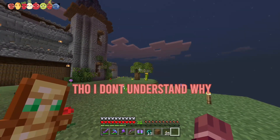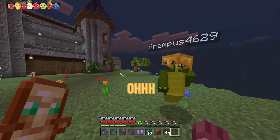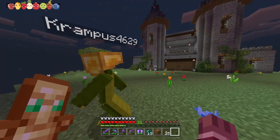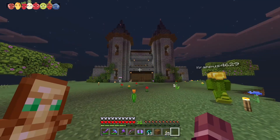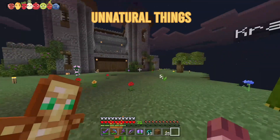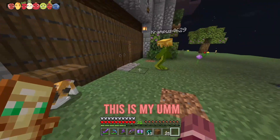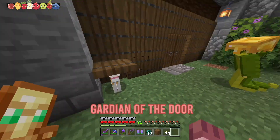I don't understand why that tree goes that way, but that tree goes that way. The wind must just do some unnatural things at the castle. Follow me. You can see this is my guardian of the door — Cookie the cat.